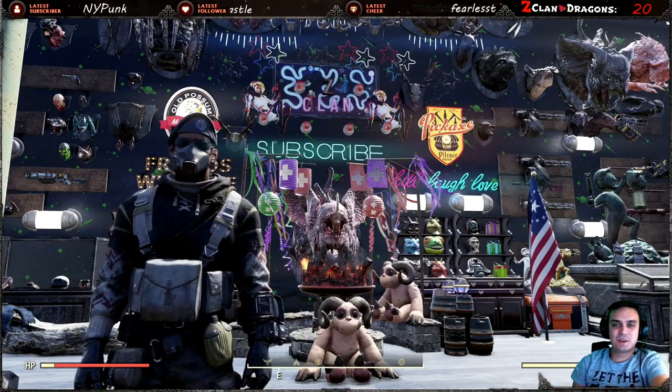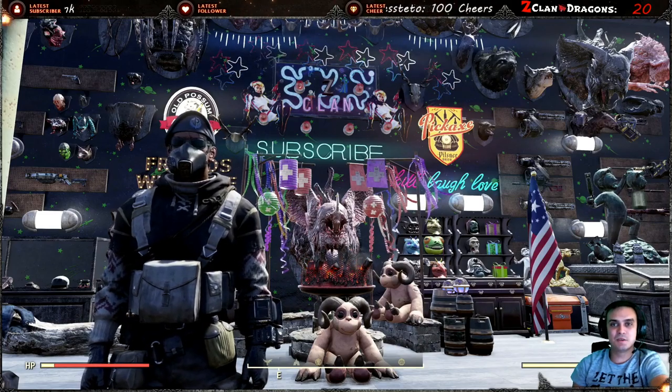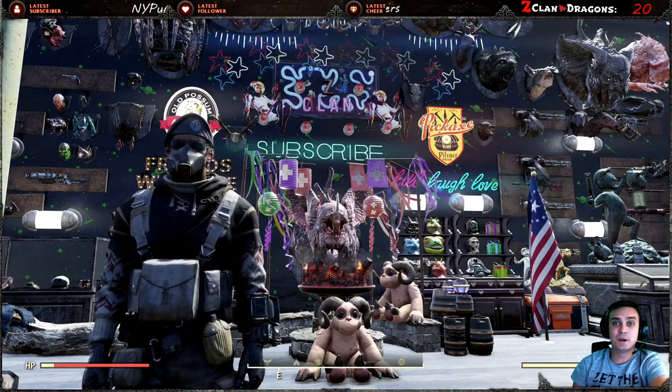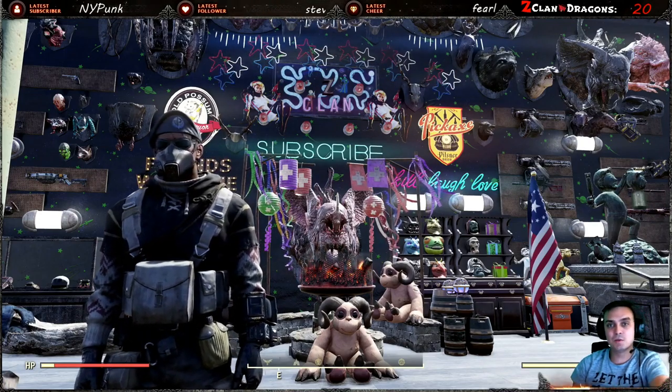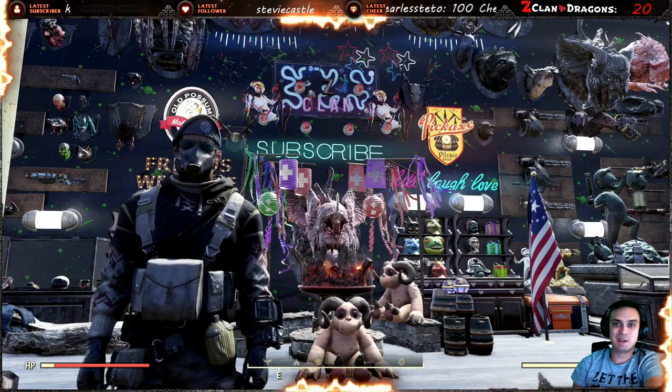Hey, what's up Z-Clan and everybody else, how you doing? Hope you're doing good. Welcome to my Fallout 76 notification video. In this video we're gonna take a look at the atomic shop, see what we got there, and afterwards we're gonna take a look at the daily score challenges to see what we need to do to make some score. Let's jump right into it.